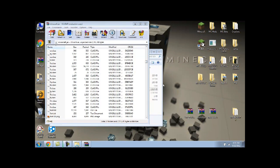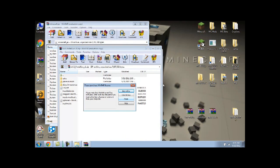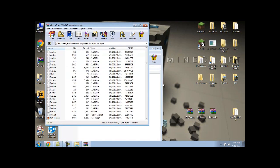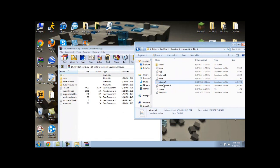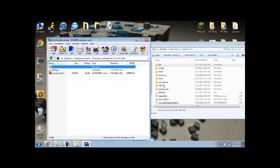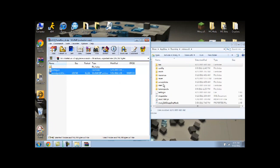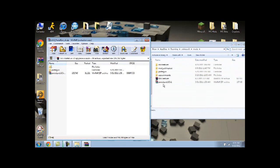Now for the Portal Gun mod, you're pretty much done with the archiver so close that out. Go back to your .minecraft folder, then go into your mods folder, and drag and drop the Portal Gun mod files into there.